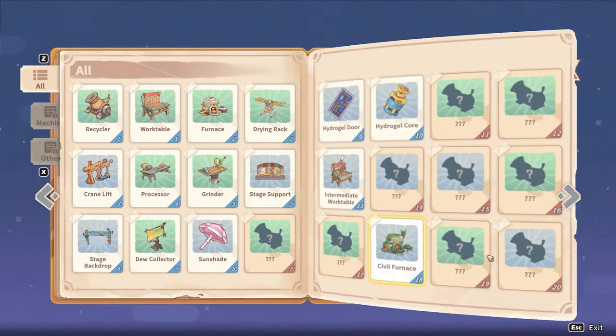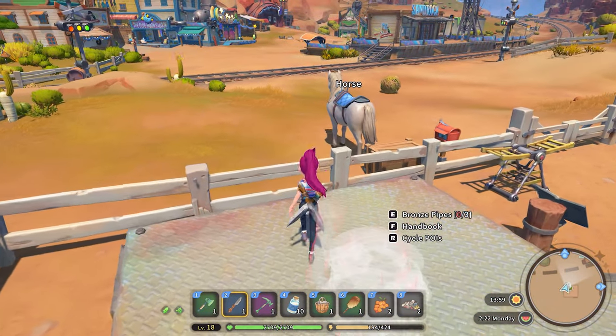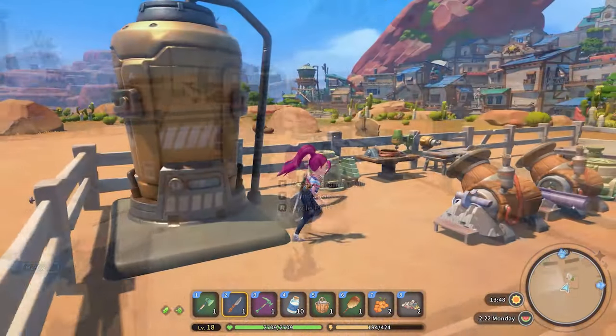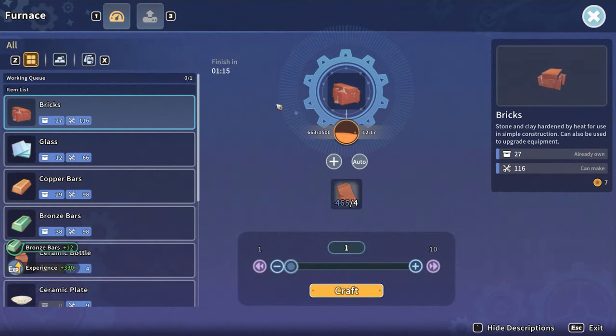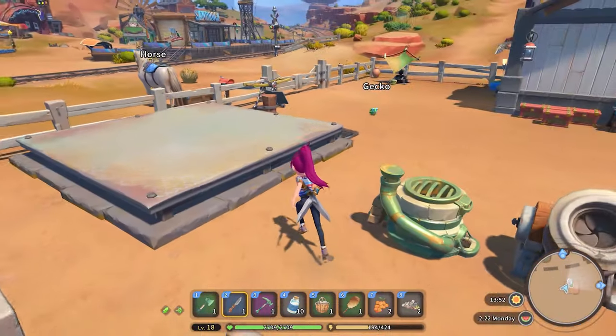Once you start getting higher level machine blueprints, you have two options. You can either build a new one, which is what I default to, or you can upgrade them. When you click in to build something, there's an additional tab at the top that, if you select it, will show you what you need in order to upgrade the machine. You can even preview this without having the blueprint ready to go. This helps save space and in some cases resources depending on what you have on hand.